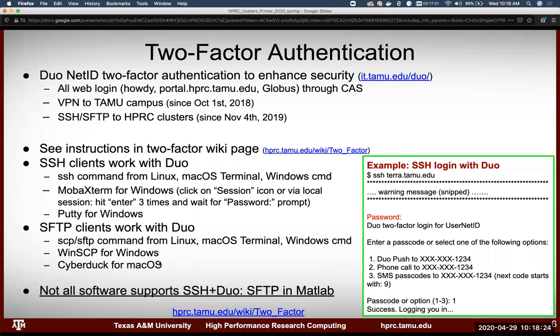SFTP clients also handle Duo a bit differently. For file transfers, FileZilla used to be our recommendation but decided it didn't want to work with Duo. For Mac, we now suggest Cyberduck. You can also still use SCP and SFTP commands from the terminal or MobaXterm. Not all software supports SSH plus Duo, so you may have to get creative. If you have trouble, send us an email and we can work through it.